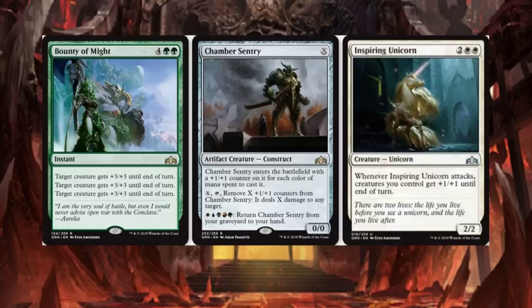Pretty cool card — whenever it attacks, creatures you control get plus 1, plus 1 until end of turn. I think Lifelink and Unicorns should go together, but this one's lacking Lifelink. So unfortunately, that's a big no for me.